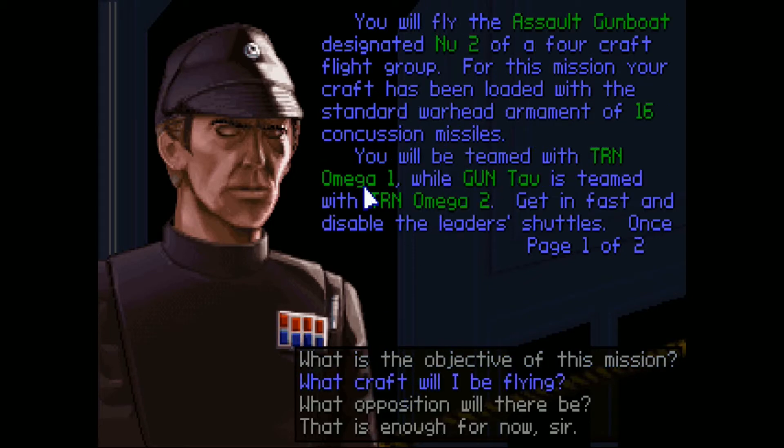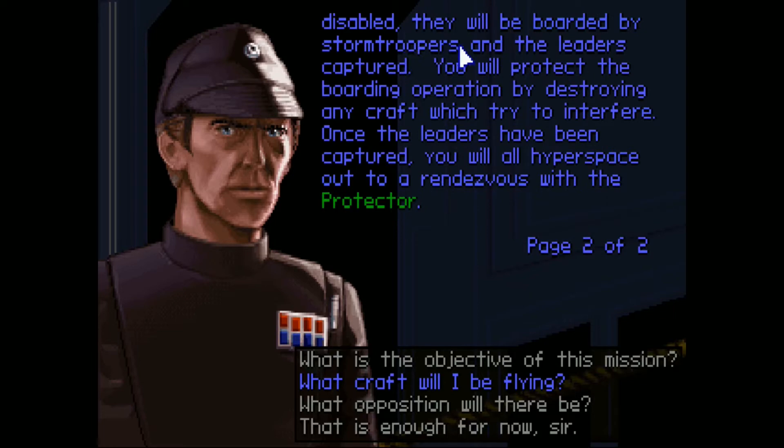You will be teamed with Transport Omega-1 while Gun Tau is teamed with Omega-2. Get in fast and disable the leader's shuttles. Once disabled, they will be boarded by Stormtroopers and the leaders captured. You will protect the boarding operation by destroying any craft which try to interfere. Once the leaders have been captured, you will all hyperspace out to a rendezvous with the Protector.